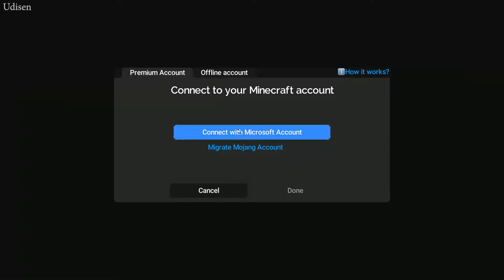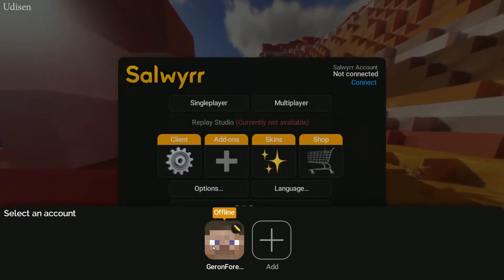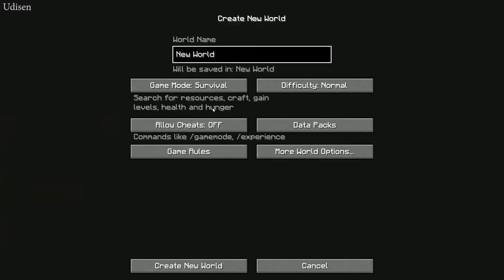Add your Minecraft account. If you have not migrated your account, use the Mojang account. If migrated, use the Microsoft account. You can also connect an offline account to your Minecraft account. I simply activated my Minecraft username, and after that, boom — new account arrived. Use it forever.